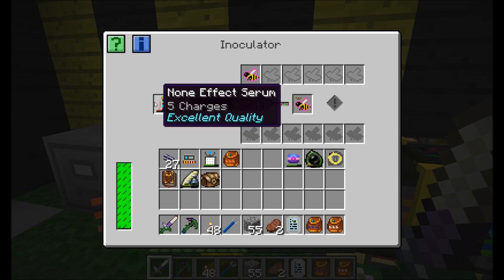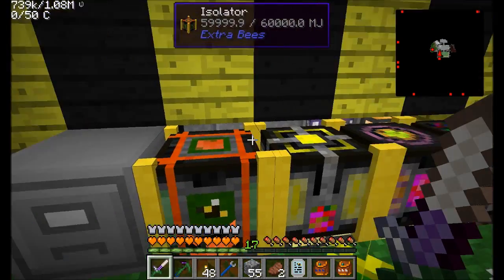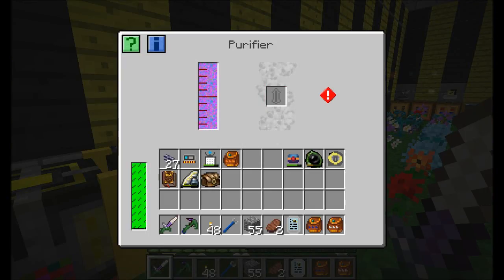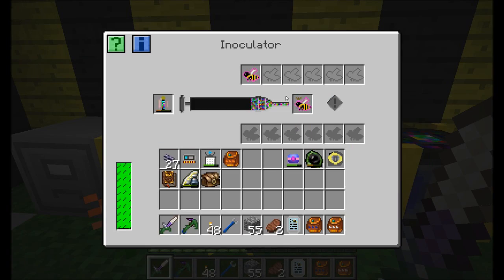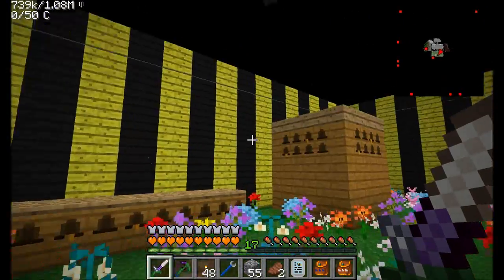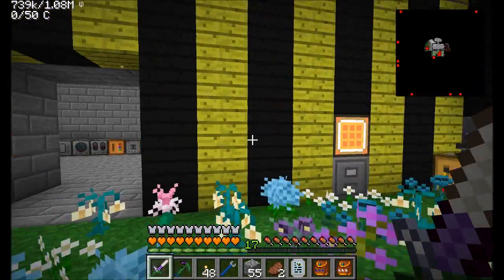Luckily, it's pretty easy to get a none-effect serum, which is what I did. I went ahead and got that serum off one of the drones - it was one of the first serums I got. I tossed it into my synthesizer and then into my purifier. Now I'm inoculating my bees with the none-effect serum. This will remove the lightning effect, causing no more lightning to strike nearby my base, and allows my Diamandy Princess to run without problem.